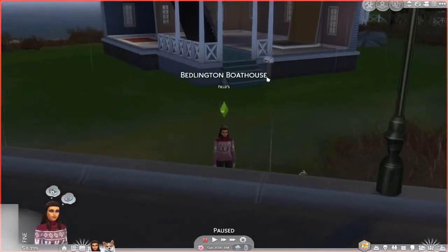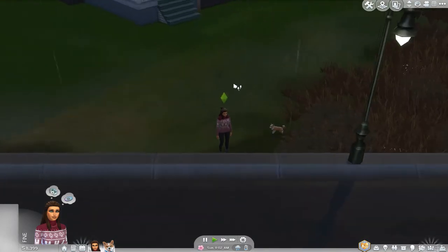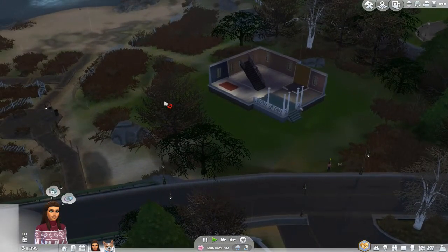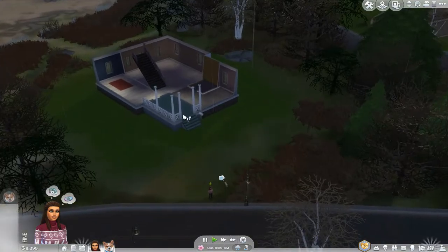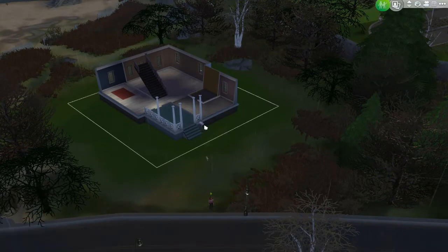Alright guys, here is our home and I like how she's like in her cold weather outfit. So where even is this? Oh, this is a weird location. It's like green grass then dead grass. Okay, first we need to put some stuff in the house.